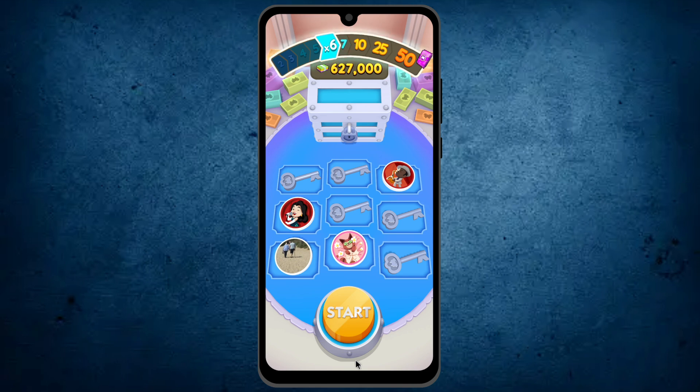Now tap on the option start again. And again it lands on one of my friends. The community chest has been increased to seven. As I told you, the more friends you have, your chance will be higher of getting x50. Now tap on start again. The chest has been increased up to 10x.